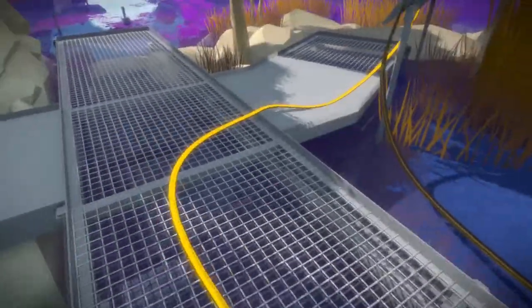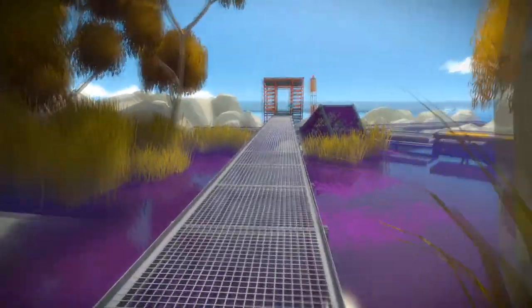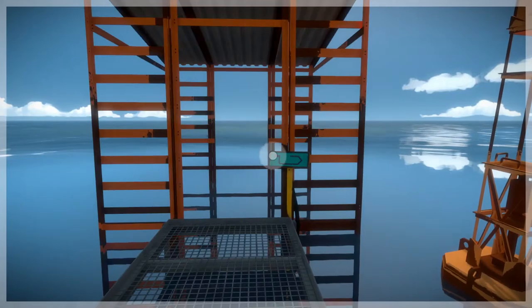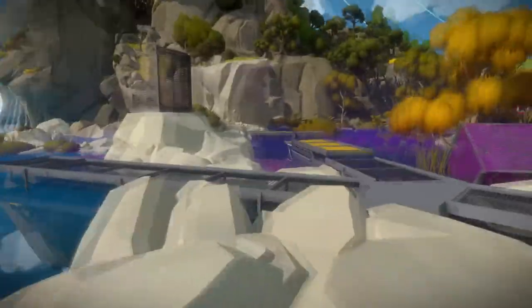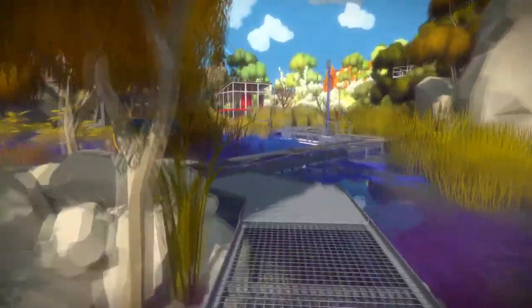This is a good example of using the wires to navigate, or to let the player move around. Also here we have a boat. I'll go ahead and call the boat — I won't interact with it yet, but I'll go ahead and summon it for now.